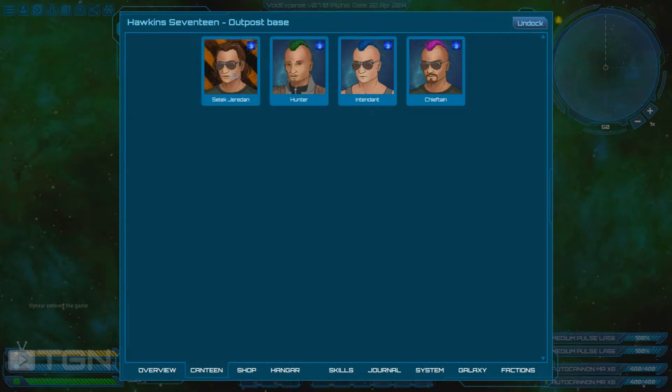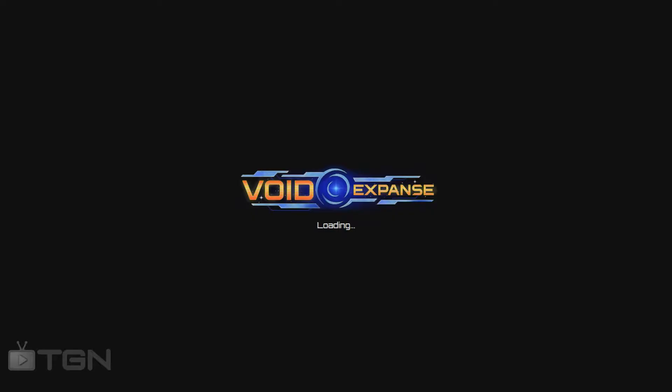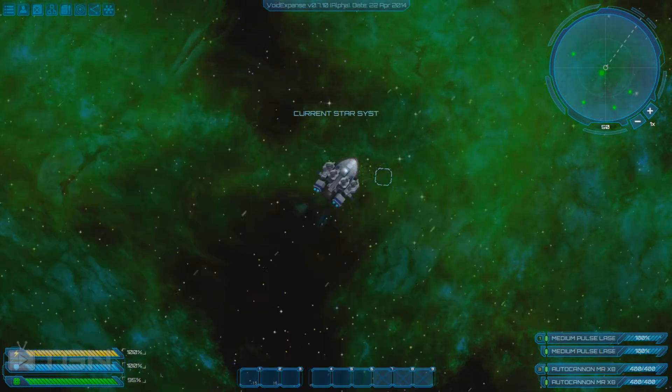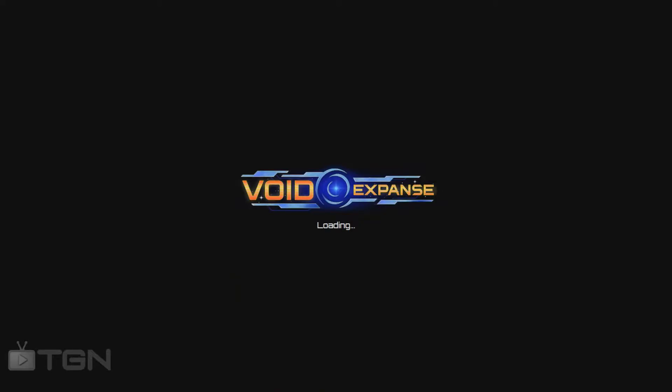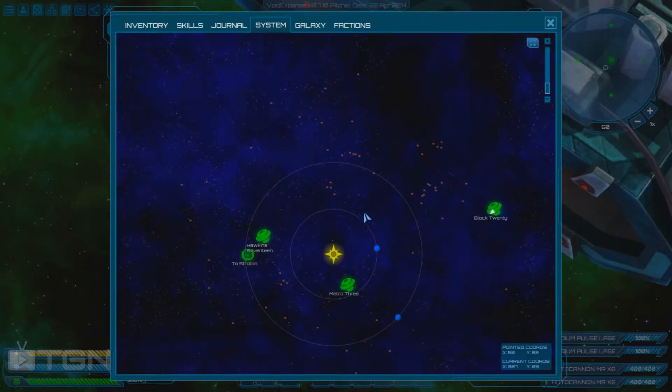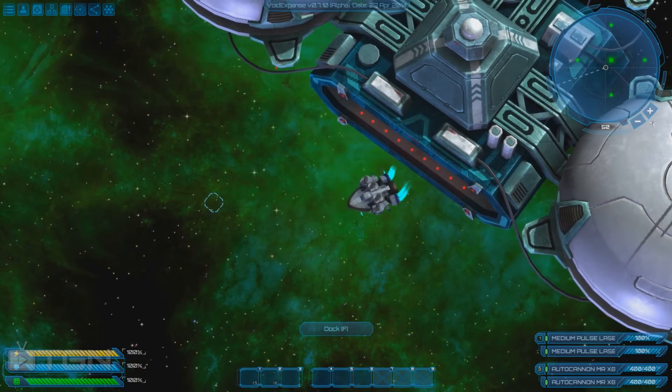I'm going to undock and dock again because I think there's a little bug here. This is my usual bug in the simulator — I was in Oak 17 and with this double loading I'm just back in block 20. So I'm just going to make my way back.